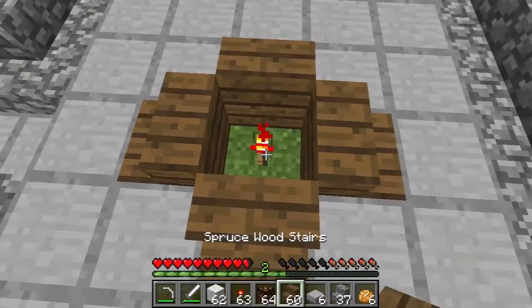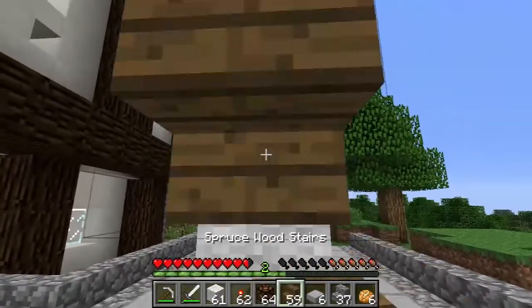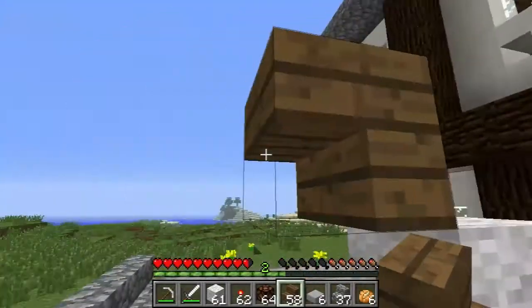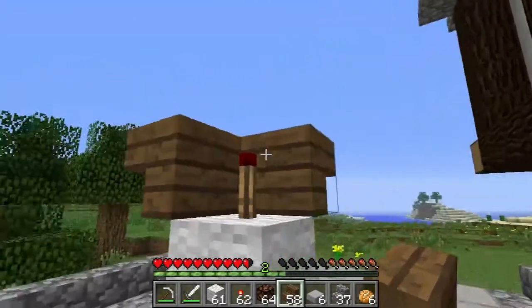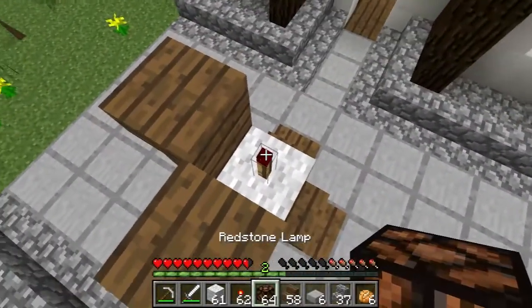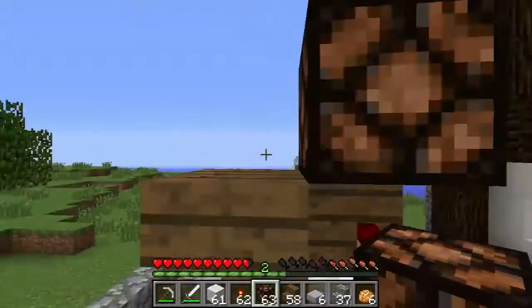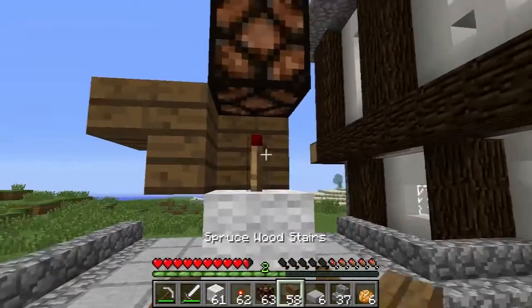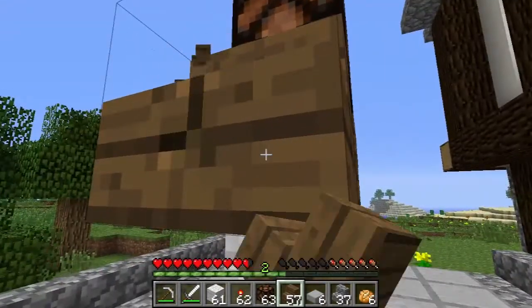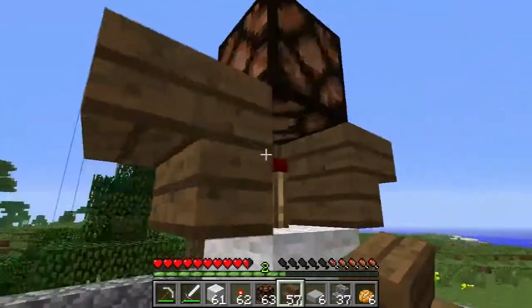So that goes there, and then I need a piece of wool, I need a redstone torch, and I'm going to need these guys. I should get this lamp up here first. There we go. Because I won't be able to jump up there once I get all of these. You did it wrong — you fickle stares, fickler than pickles.